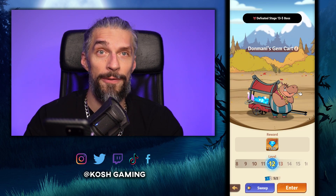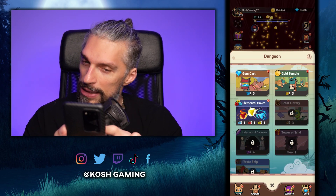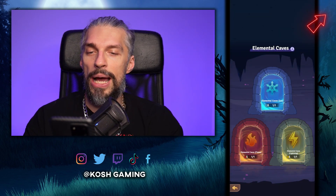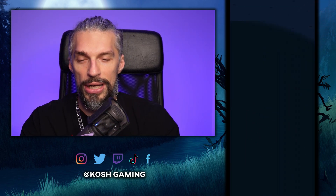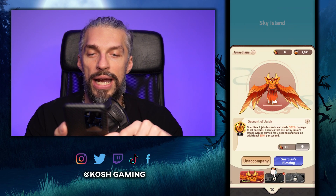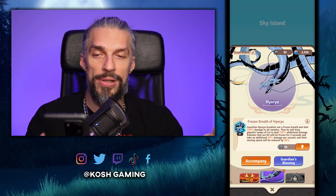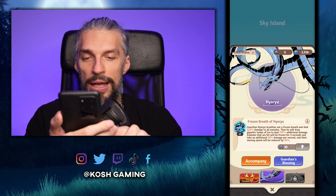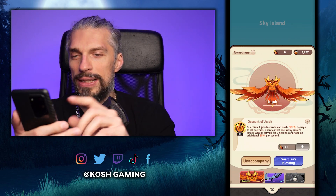If you can't beat one of the dungeon levels you can go one back and sweep it. The gold temple gives you gold for upgrades. Elemental caves give you elemental items you can use to upgrade your costumes. Sky island is where you get the guardians — those are basically your ultimate spells — and as you progress the game you will get more and more of those with different stats and abilities.